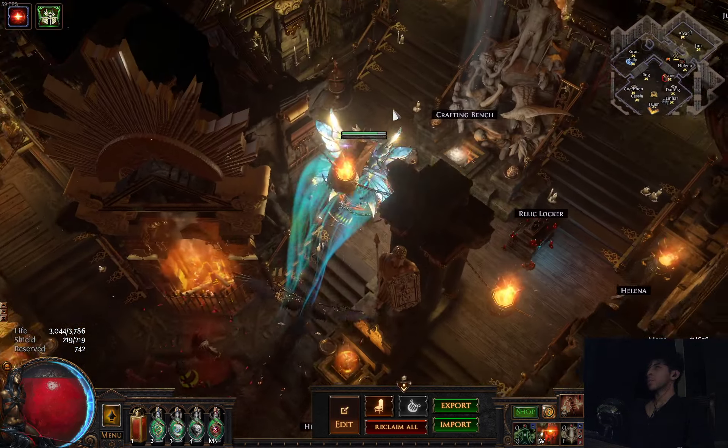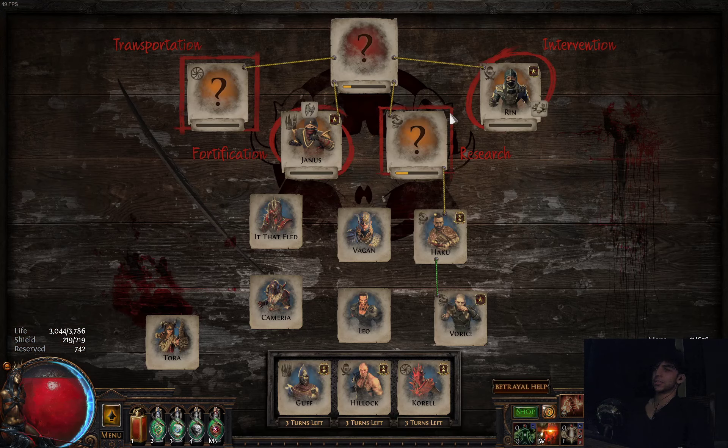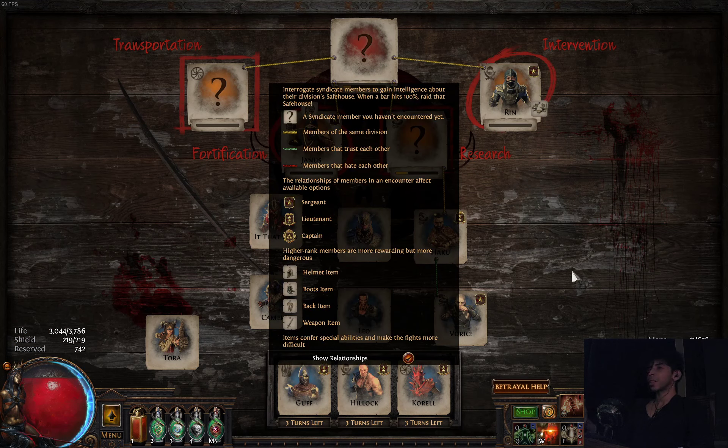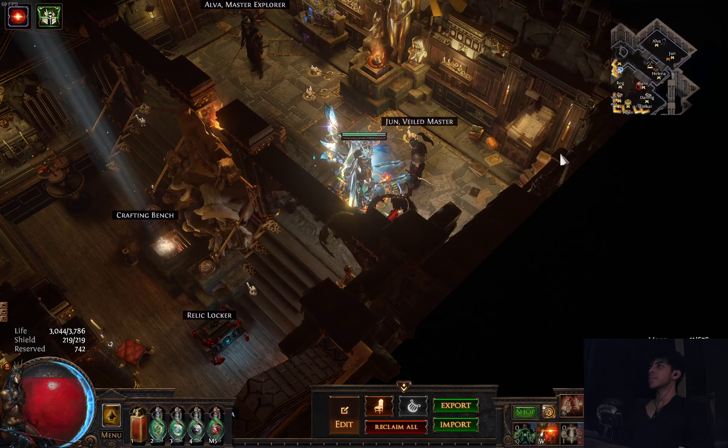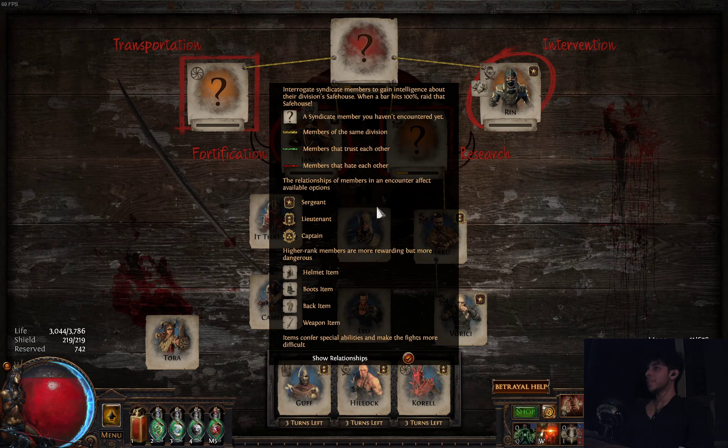Alright, so this video is for those people who really want to understand how to work with this mess on screen right now. Look at this — look at Betrayal Help, haha! There you go. That's the video. You're done. Read this, you're done. No, obviously. So, Syndicate or Betrayal is one of the more complicated parts of Path of Exile because it explains nothing. It just throws this at your face and gives you a garbage can of a help screen.